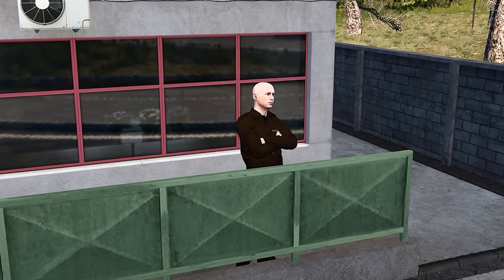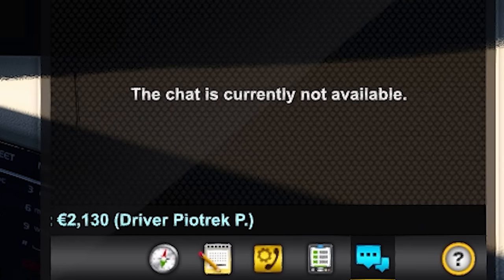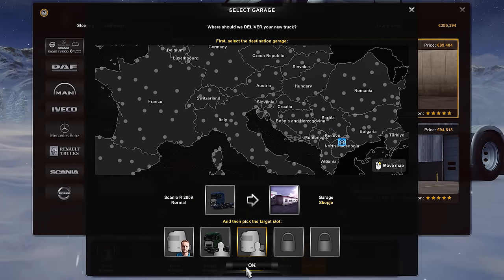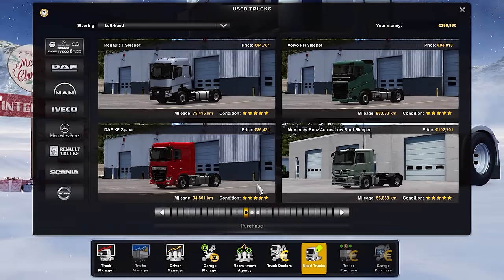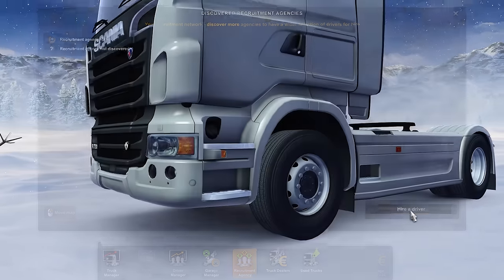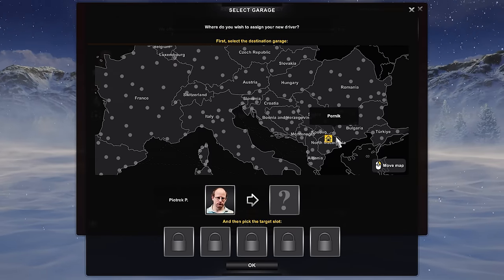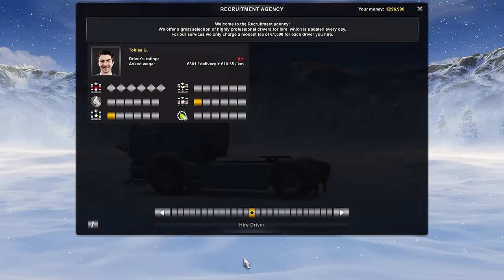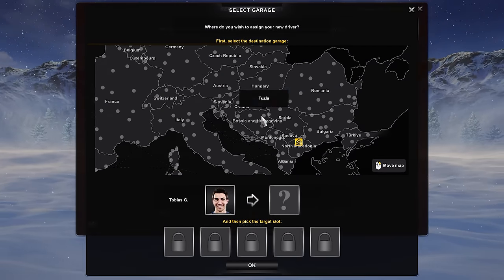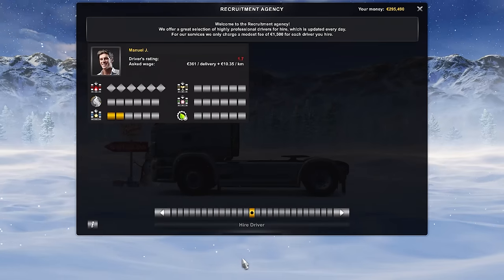Expanding your business with hired drivers is a smart move for passive income. However, it's crucial to note that each driver needs to have a truck. Once you have purchased a truck for your driver, they can start contributing to your earnings by taking on additional jobs simultaneously. This delegation not only multiplies your capacity for deliveries, but also increases the overall revenue flowing into your trucking business.